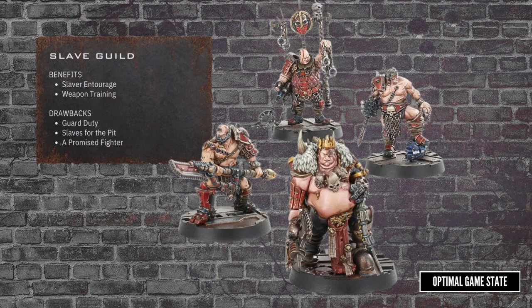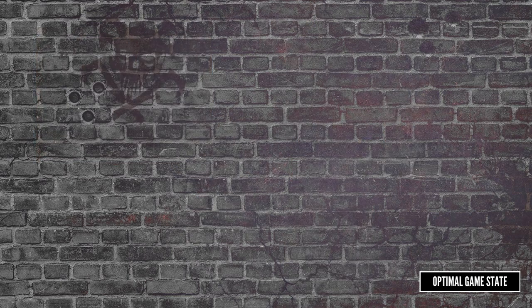Those are the only alliances with models right now, but there are plenty of other alliances that you could put together some custom models for. While the standard way to use these models is to have a gang allied with them, Book of the Outcast also has an option to start a gang using a delegation. So, for example, you could start with a Kriegmaster as your leader, a Jagerkin as a ganger. You don't get to take additional models from the delegation, but you can use it as a core for your Outcast gang.